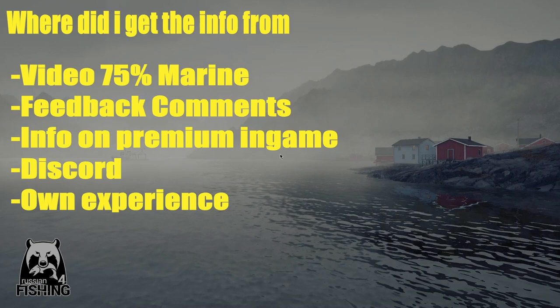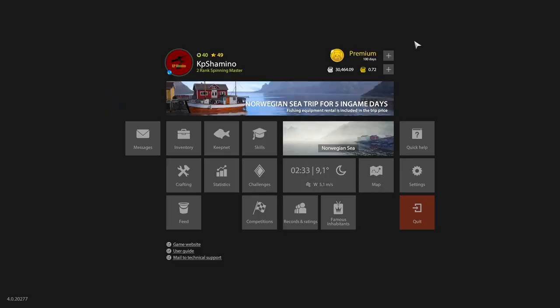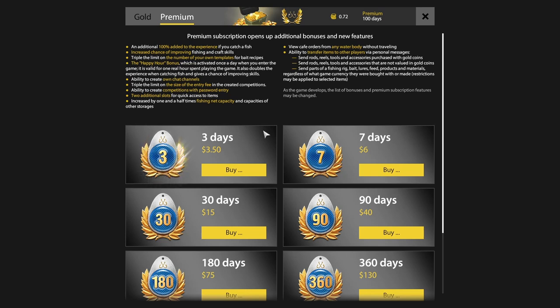Why are we getting fewer points as we go higher in the skill tree? I think the chance starts very high on normal fish and goes down the higher you get. I'll show that in the graphic. My info came from the 75% marine feedback, the premium info in-game, Discord, and my own experience. If you go to the game and look at premium, you can see it right here: 'Increased chance of improving fishing and craft skill.' The marine skill is a fishing skill, so this increases the chance — it's about chance, not about a fixed amount of fish.